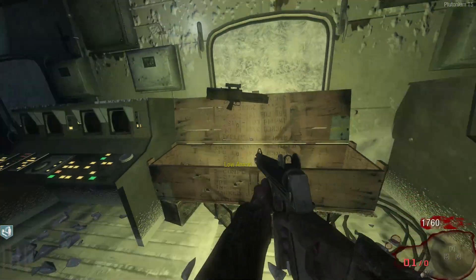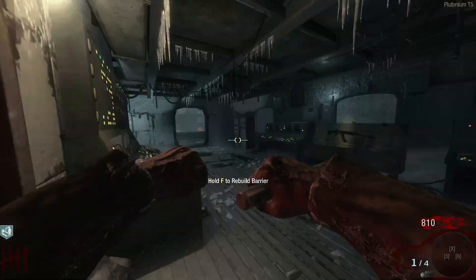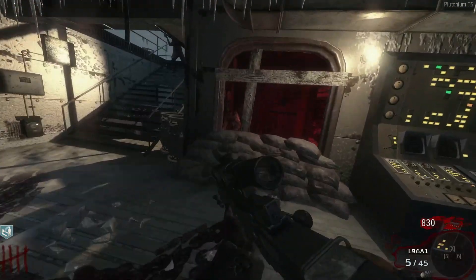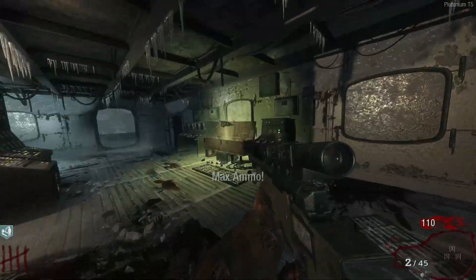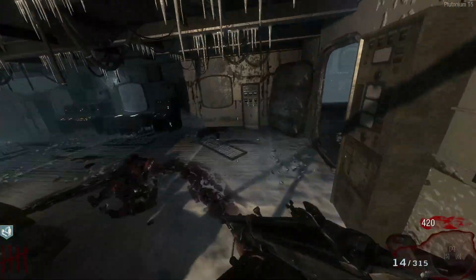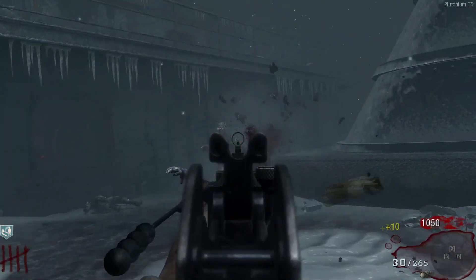Let's hit the box since we're out of ammo. Oh my god — we're hitting it again, not gonna accept the ballistic knife. Doing it again — okay, we got a max ammo and then a Galil! The Galil was massive. George is right there, we gotta go.